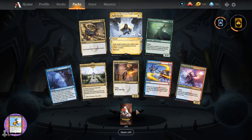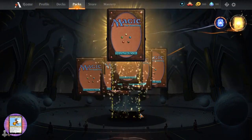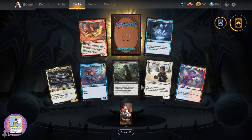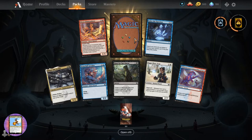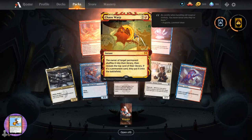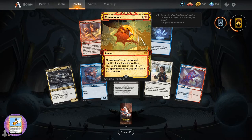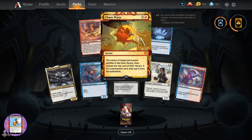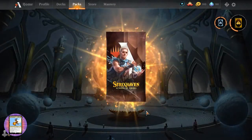Ephemerate - I think we might have seen that one before. Ephrit Flame Painter - I think that's a new one. Solve the Equation. Chaos Warp - instant for three. Owner of target permanent shuffles it into their library, then reveals the top card of their library. If it's a permanent card, they put it onto the battlefield. Liking the number of mythics - so we've done over 50 packs at this point, third of the way through.